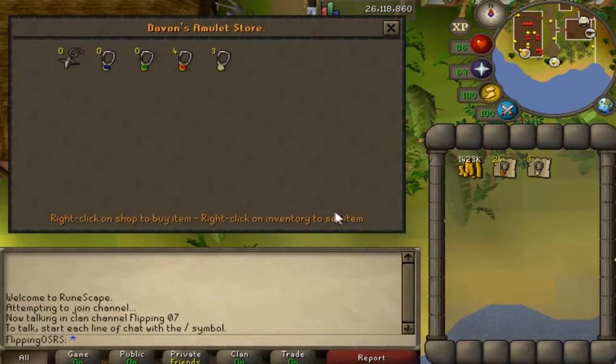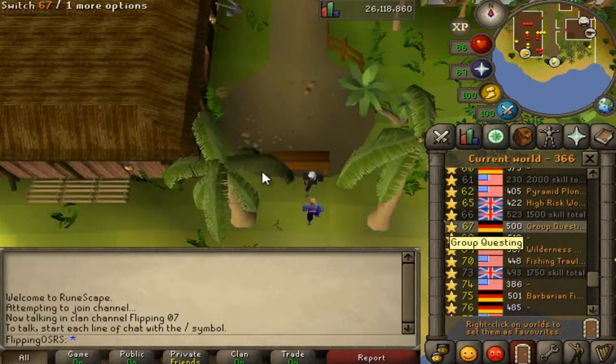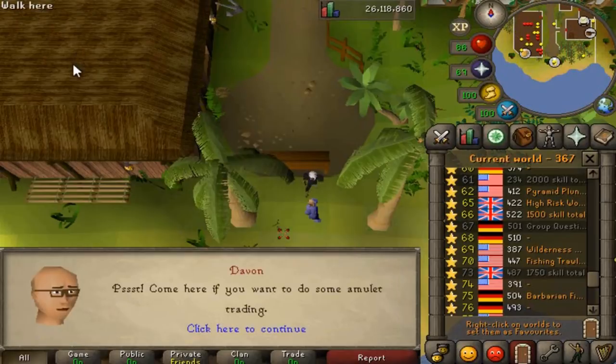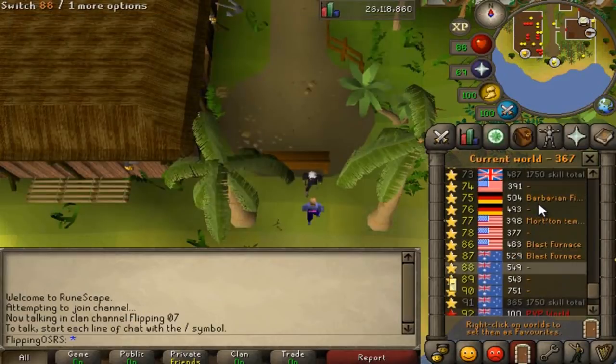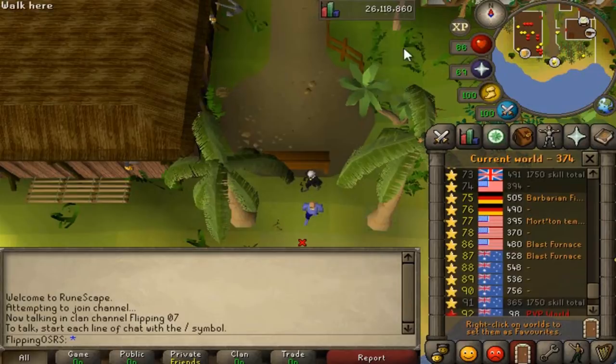Alright guys so we're pretty much done — we're just going to sell the last few amulets. We have 24 amulets of strength left and three amulets of power. One thing I noticed is nobody is doing amulets of defense. On the grand exchange they're actually selling for 500 right now which is actually a good margin and they sell reasonably quickly. Nobody buys these because nobody wants them, but some people use them to train crafting so you can take advantage of that. Also the amulets of magic — almost nobody was selling them, so that would be a benefit to buy all four if you could.